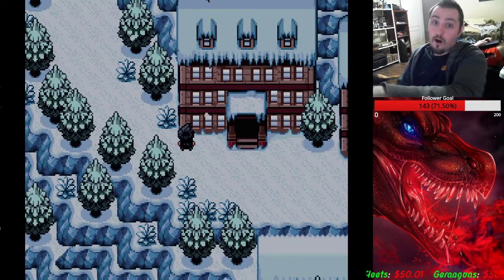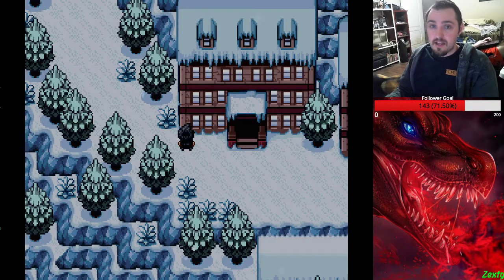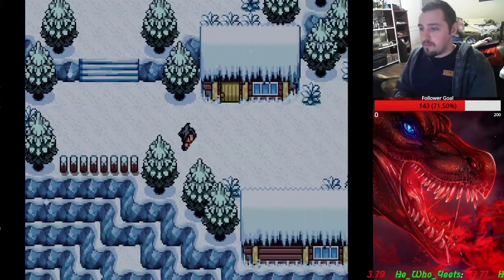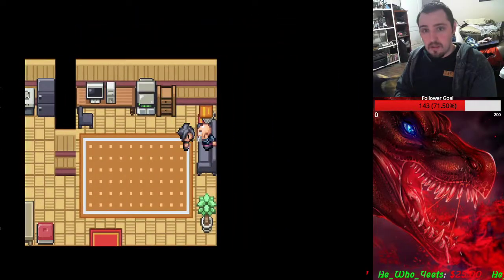After that, run right over here to this building — the Lucario is going to be up here on top of this building, you can see my mouse on the screen, she'll be right there. She's going to say 'rar' and then run away. At that point you go back and talk to the old man again.